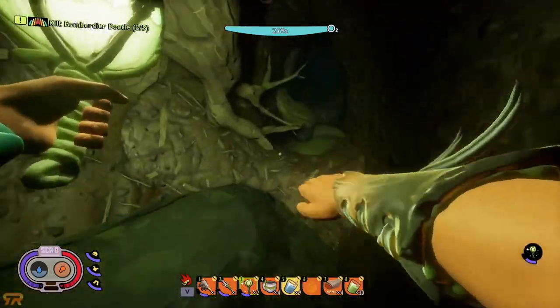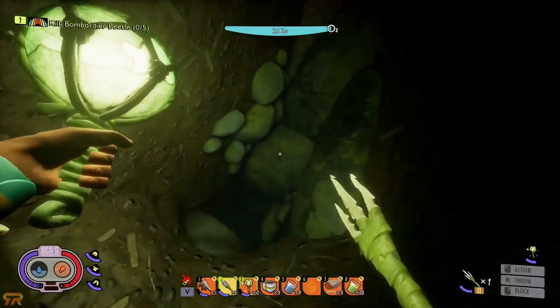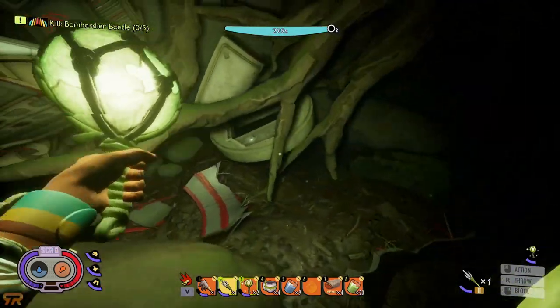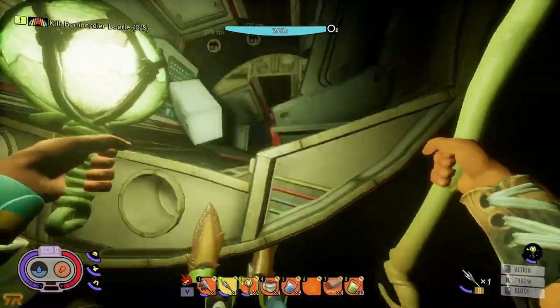I'm going to activate my liquid gills and then submerge. You see I'm at 220-some seconds. Just keep going through — keep an eye on your timer, remember you have a long way to go so try not to get too sidetracked. When you get here there are broken pieces of a lab, and there's a scheme between those two doors right there — I've already picked it up.